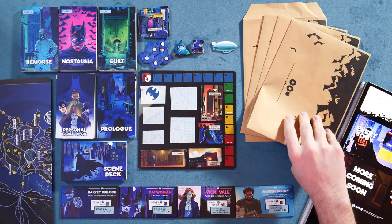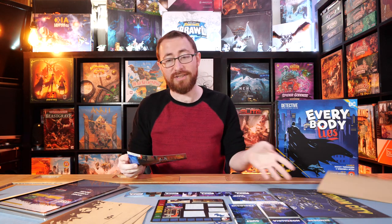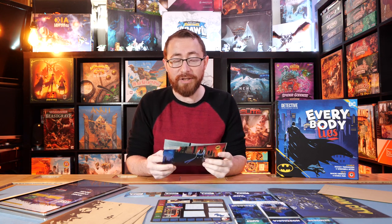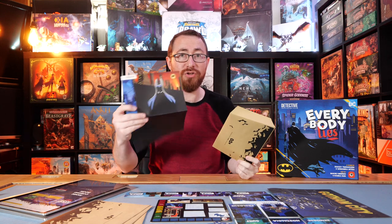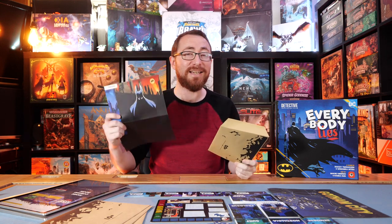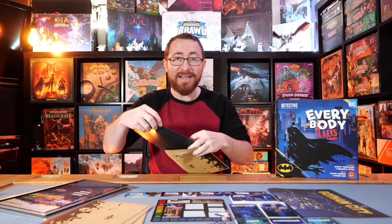The game gives you a starting premise. Throughout this video I may briefly reference tutorial components — only tutorial stuff — so you're safe, no spoilers beyond maybe a glimpse of a card. You'll pull out an envelope, grab the little sheet, and read it. There's a whole bunch of text giving you a premise of what's going on, which detective you may need to play as, what additional tokens to start with, and what your primary goal is.